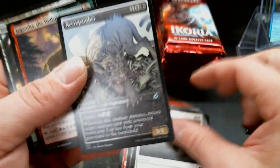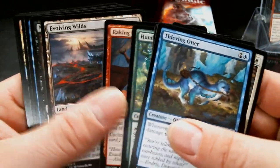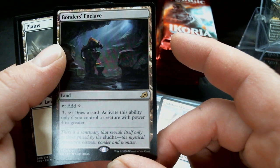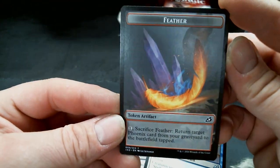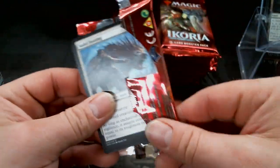There is a Necropanther, a Jeganthas — there is a Necropanther. We have a Huntmaster Liger, a Bonder's Enclave — it's really kind of good. Love that feather token, man. It kind of makes me want to foil one of those, but not enough to buy the quadruple-price box — actually it's more than quadruple, isn't it? Anyway.